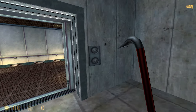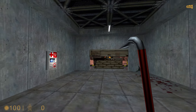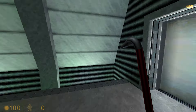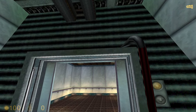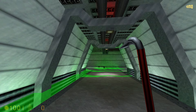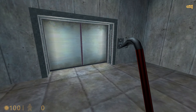It looks like this. Doors close and you're here. You can open the doors while the lift is still operating. You can go back.